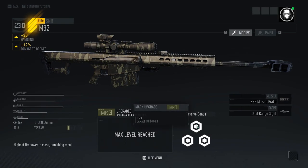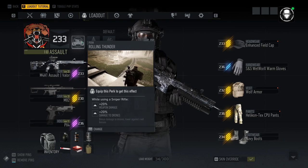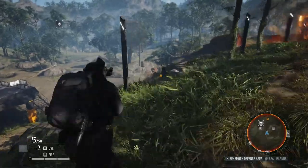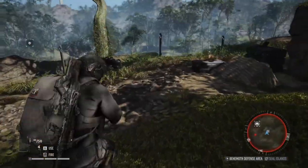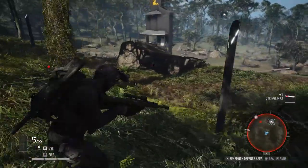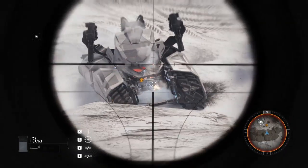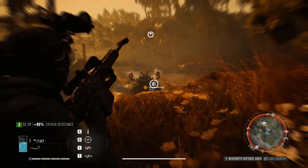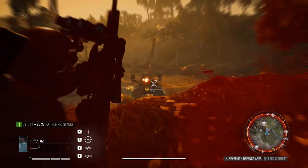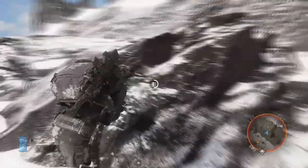My primary weapon of choice is a Mark 3 upgraded M82, ideally with the damage to drones and technique cooldown abilities. As far as perks go, I typically use rolling thunder, sensor hack, and slim shadow. Rolling thunder and sensor hack allow me to deal more damage against the behemoth drone, and slim shadow lets me exit engage detection faster so I can get back into the fight without getting hit by the minigun. With this setup using an elite weapon, I'm dealing 71% more damage to the behemoth drone.